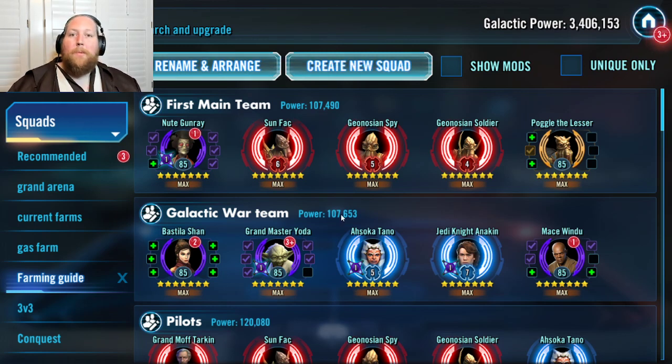The first main team is Nute Gunray, Sunfac, Geo Spy, Geo Soldier, and Poggle the Lesser. You'll also need a light side team. A lot of people go for the Phoenix early and they're great, but I believe it's better to go for the Basila-led Jedi: Basila, Ahsoka, and Anakin — which the game gives you for free at the beginning. Get them all to seven stars. Mace Windu is incredible after his rework, and Grandmaster Yoda has been great forever. GMY is a legendary character requiring five Jedi to unlock. You can get Kanan or Ezra from Phoenix, or use Old Ben to seven stars — he's a great Jedi as well.